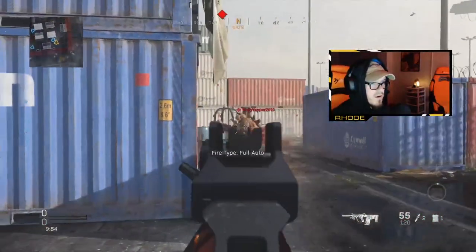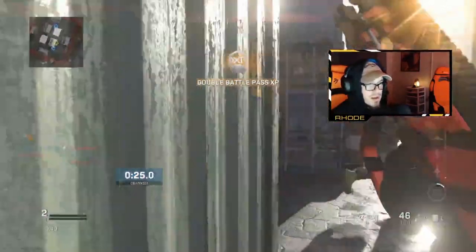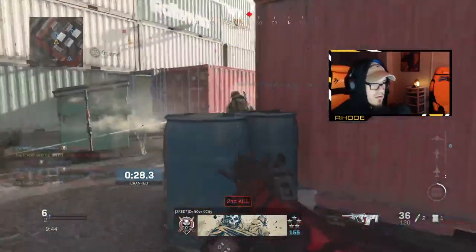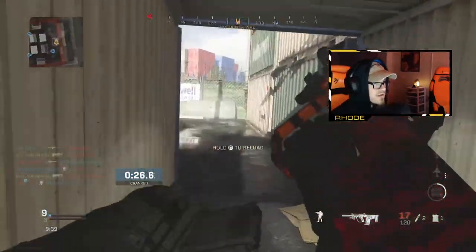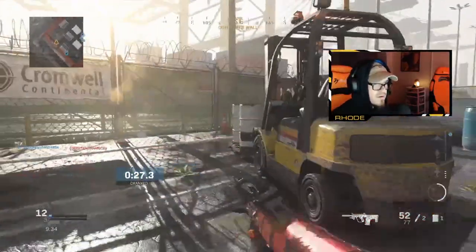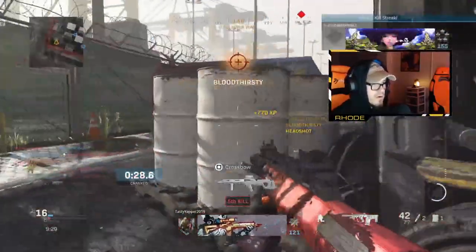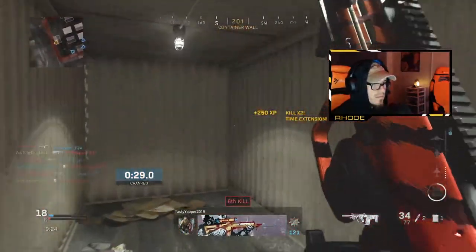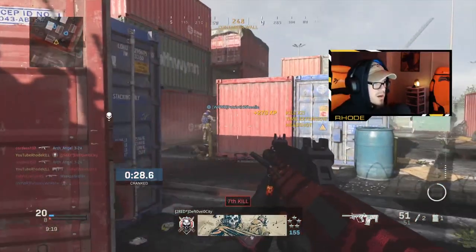Yo YouTube, what up guys. We are using the Tiger Claw 3 AUG and we're going to try to drop a nuke with it - probably not going to happen, but we're going to see if we can do it. We're playing Cranked, so we're about to get cranked. I don't really need dead silence because we're cranked and we can already run fast.